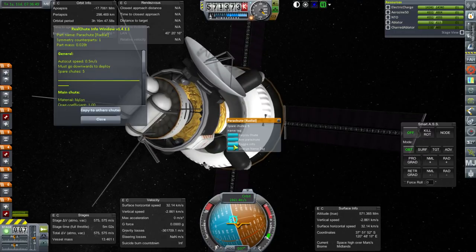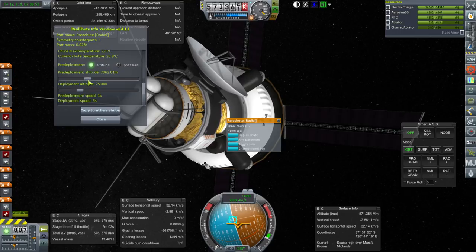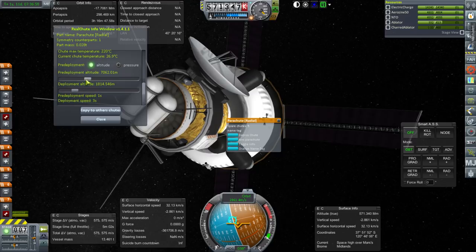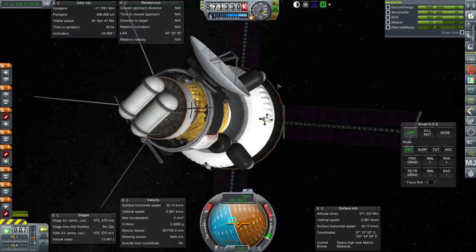Last time, we found out that the parachutes weren't exactly configured right. I'm going to try and fix that now, but there's no guarantee that it's going to work any better. We'll go to 6,000 meters and 1,800 meters, and see if that works better.